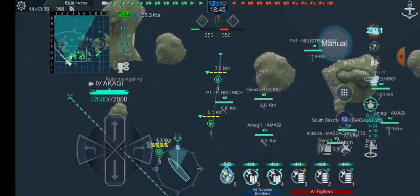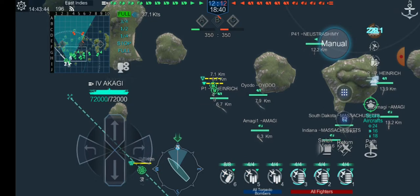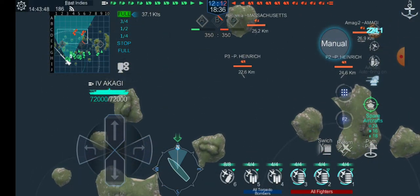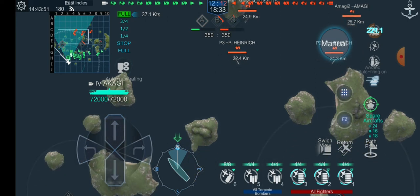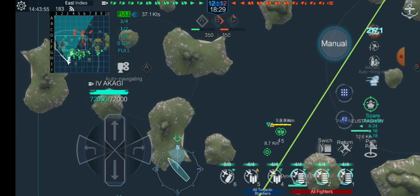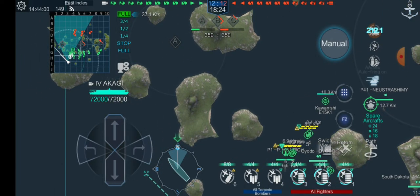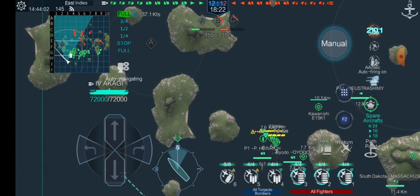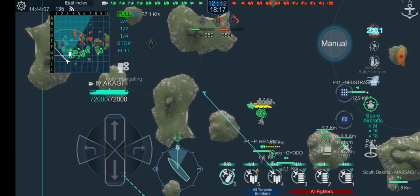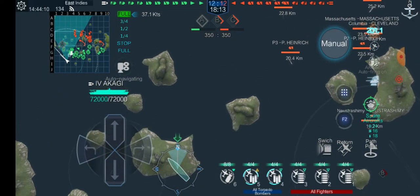So we've got our strike aircraft up. Let's put our fighters around the torpedo bombers. What kind of ships do we have on this side? A Heinrich and a Massachusetts — of course. A lot of the ships are going to go in this general area. I don't want to do that — let's go around. We'll be able to attack them through there. Let's get all the fighters around the torpedo bombers.